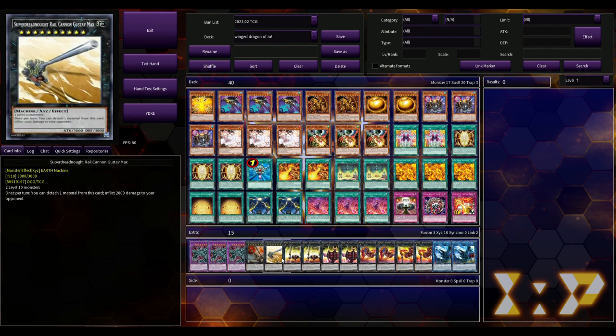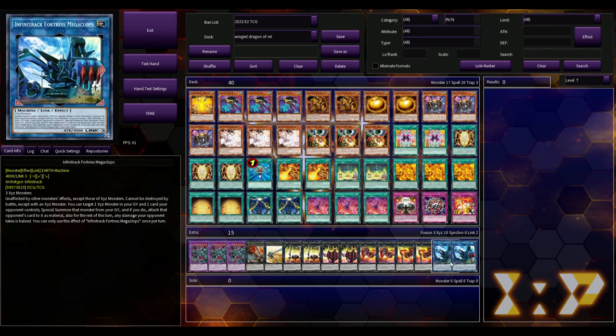We're playing three God Slime, one Superdreadnought Rail Cannon Super Dora, one Gustav Max, two of each of the Numeron monsters — two Numeron Gate Tzarions, two Numeron Gate Duwans, two Numeron Gate Ekams, two Numeron Gate Nils — and two copies of Numeron Wall. There was no side deck pictured so I can't speak on that.